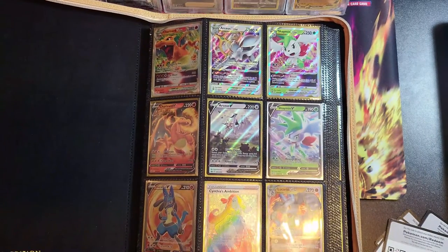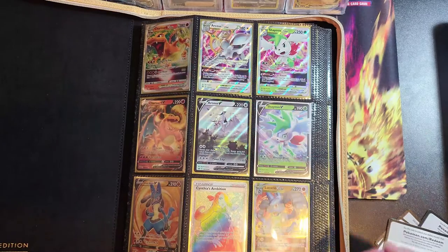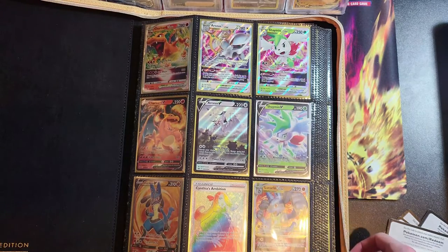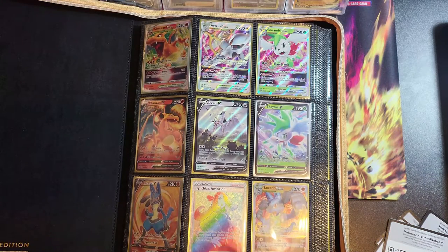Here is the binder — it's the Brilliant Stars Voltax binder from Total Card. Opening page: I've got the Charizard V and V Star. As you know if you follow my Instagram, I have the rainbow, which I actually pulled from the Arceus collection box. That was a miracle because there are only two Brilliant Stars packs in there. I also got the rainbow Cynthia and Lucarios from the collection box.